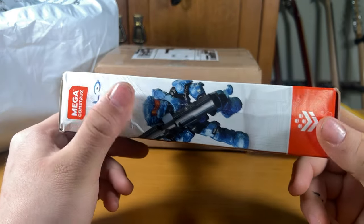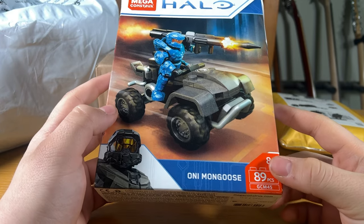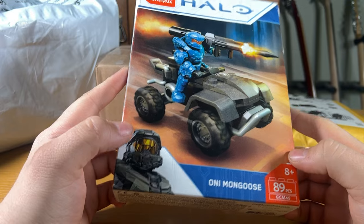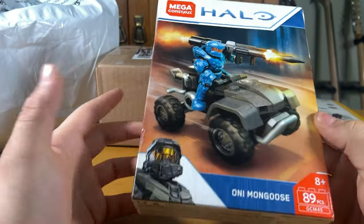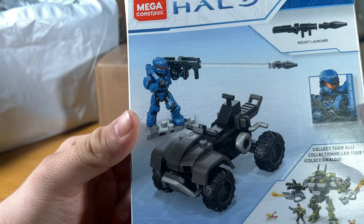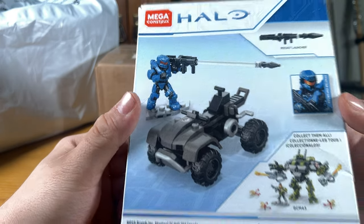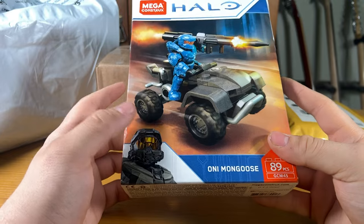which is kind of a bummer because it was in such good condition on the listing, and then it got pretty messed up. But as you can see, it is the Mega Constructs Oni Mongoose. It's pretty neat. I think I got a pretty good deal on it considering how old they are. Obviously I paid more than retail. It comes with a nice Spartan Enforcer, one of those nice rocket pieces to make it look like the rocket launcher is actually firing, and the Oni Mongoose. Excited to get a review out on this at some point.